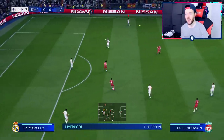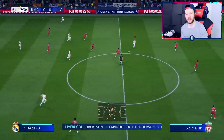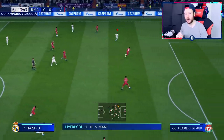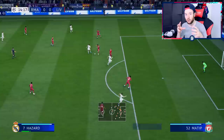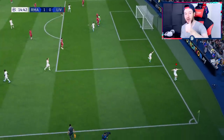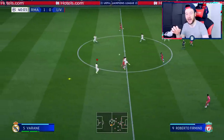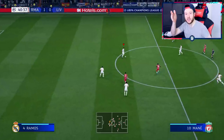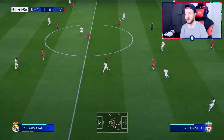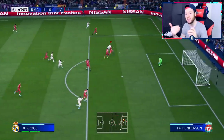One of the EA guys mentioned that using the setup touch increases shot accuracy and power. But what I want to show you is something that may be going under the radar — it's similar to the setup touch but instead of holding left or right, you hold the opposite direction your player is running. So you hold RB and push the right stick in the opposite direction, and your player takes a really sharp turn instantly.